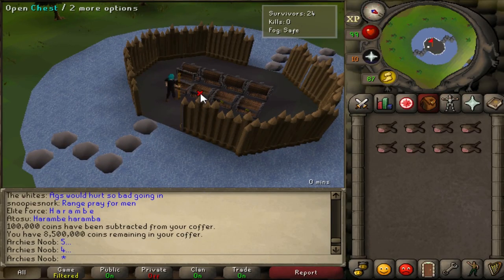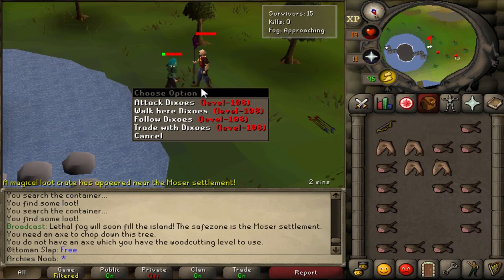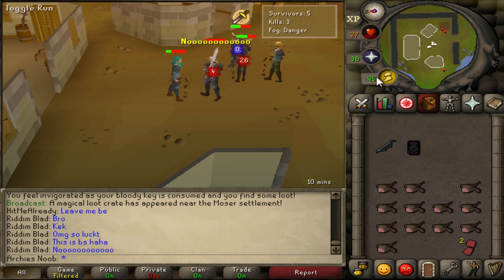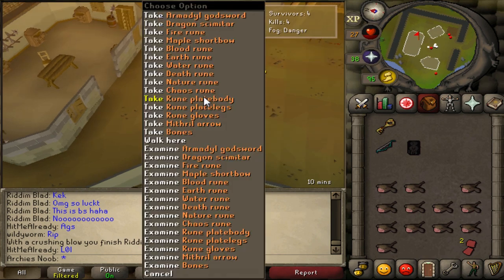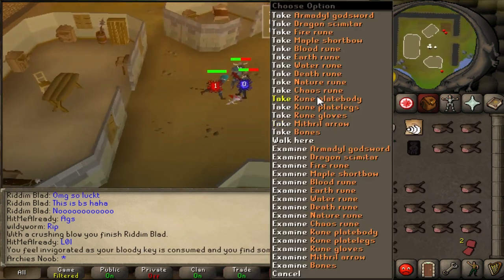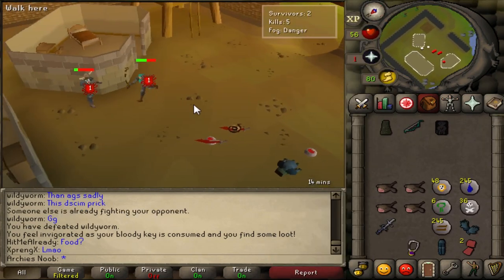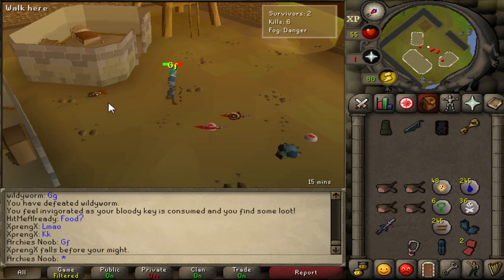Moving on to this week's updates, and the changes made to Last Man Standing. Several changes came into play to improve the new minigame, including removing stepping stones with a bridge, increasing the duration of the PJ timer, moving loot crates outside of the fog, disabling trading, buffing magic, and adding an entrance to the west side of the Trinity Outpost. It's likely we'll have a little more fine-tuning next week as well, but overall players are very pleased and we're seeing a lot of you fall in love with this new minigame.